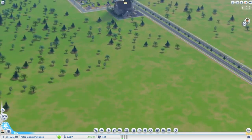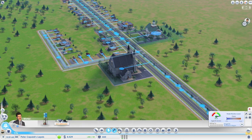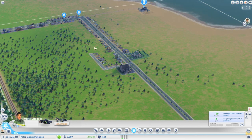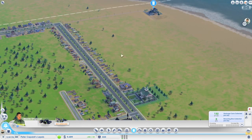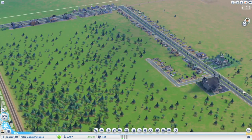There was an angry notification at the town hall - it was about money. I'm not bringing in a lot of money yet. Power's fine, water's fine, sewage's fine. Garbage - not getting all of the garbage! Are you seriously telling me you're not getting all of the garbage in this small, only 444 person town? Exactly - the garbage coverage is excellent and it will always be excellent here in Peter Capaldi's Lapels.